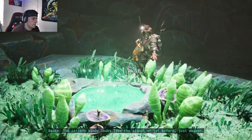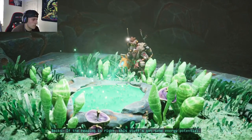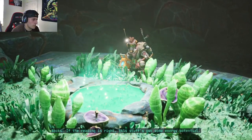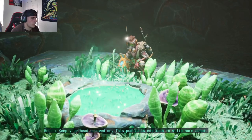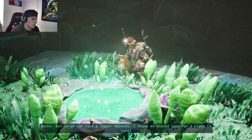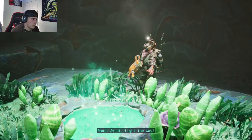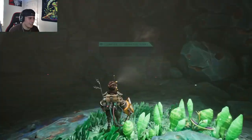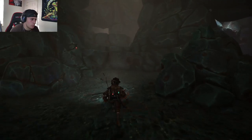The pattern kind of looks like the signal we got before, just weaker. If the reading is right, this stuff's got some energy potential. For real? Get your head screwed on — not much to write home about, but if we can find a bigger deposit... I think we should look for a place to land. Light the way! Looks like we're landing the ship somewhere — Chapter 1, drop down, scout for a landing spot.